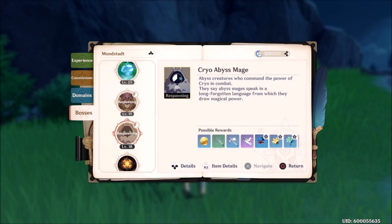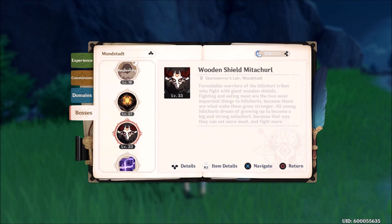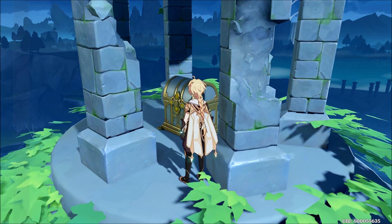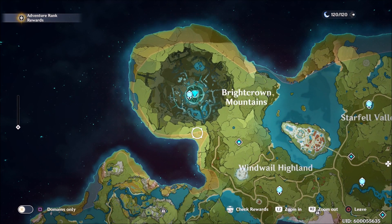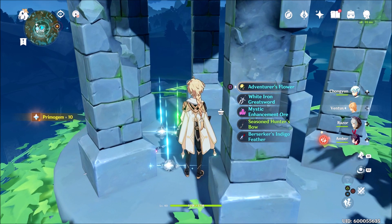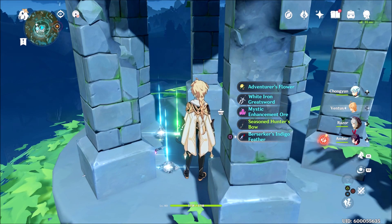Several bosses can drop it and you can fight them all multiple times at different locations on the map — just select them and navigate to their location. Finally, one spot that I'm about 90% sure is guaranteed is Storm Terror's Lair, in a Luxurious Chest at the top of the tower. Out of this chest I got a duplicate 3-star Indigo Feather, however a few friends reported that their item was a 4-star.